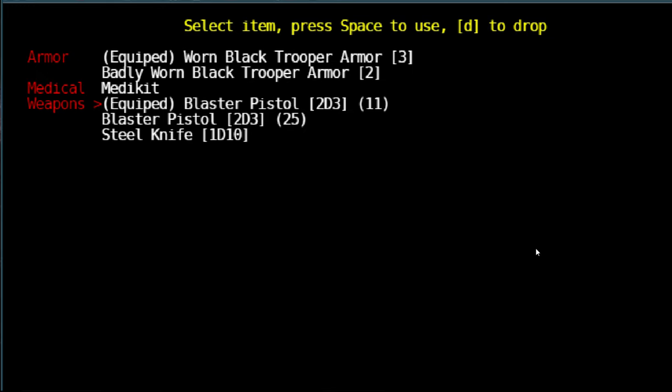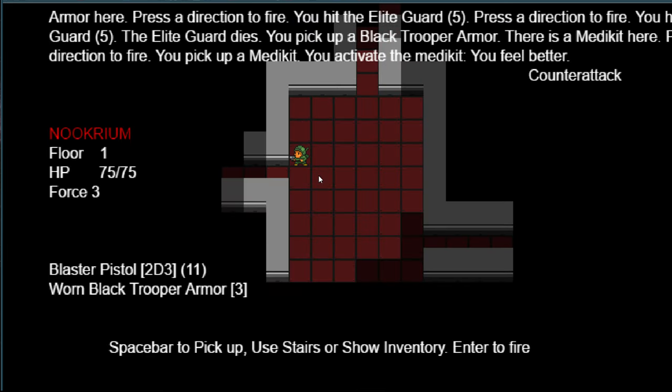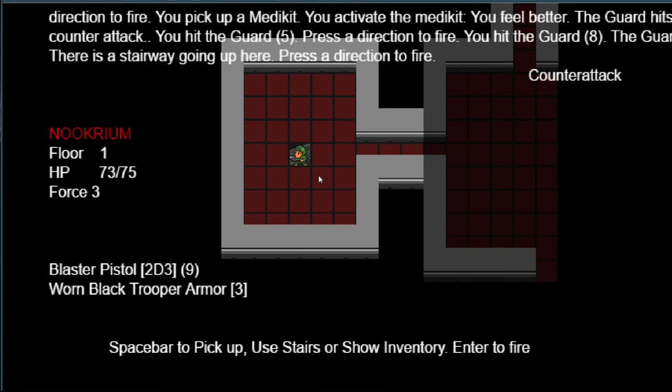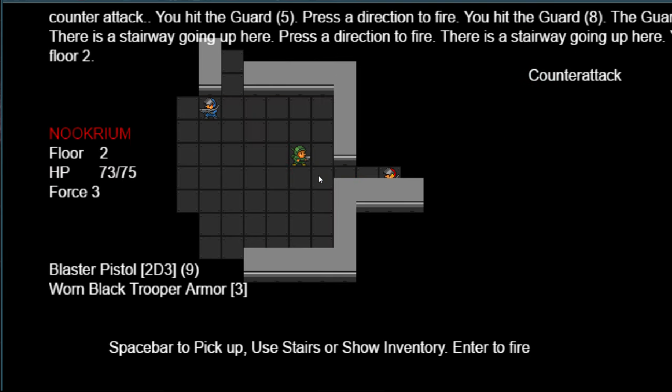It looks like I might be using some energy or something. We have a badly worn item and a regular worn item. Here are our stairs — that's what we want. Keep hitting the wrong button. Okay, next level.